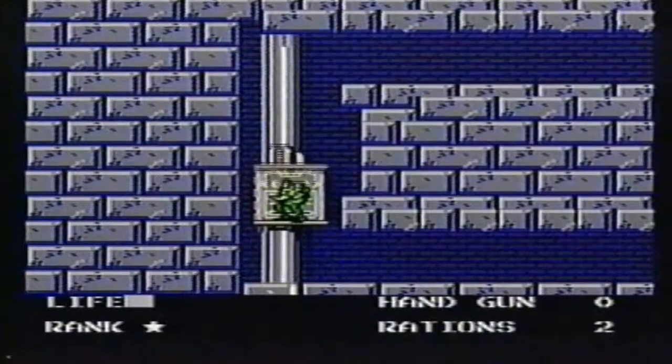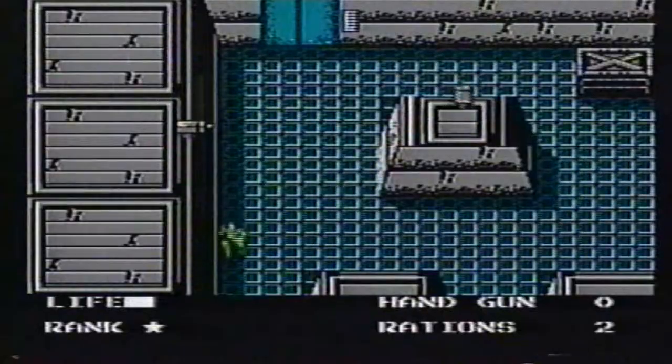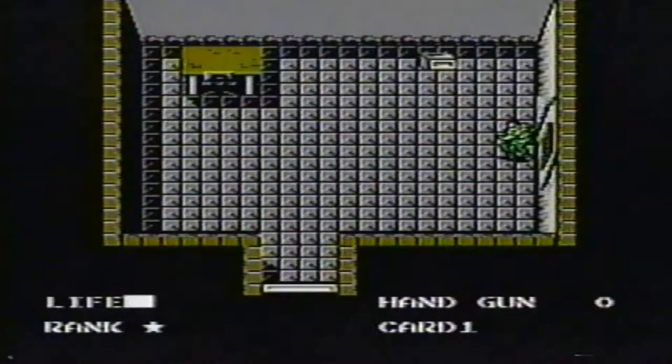Take the elevator to the third floor. Stay next to the wall to avoid cameras. Do all the card one rooms first — it saves time.